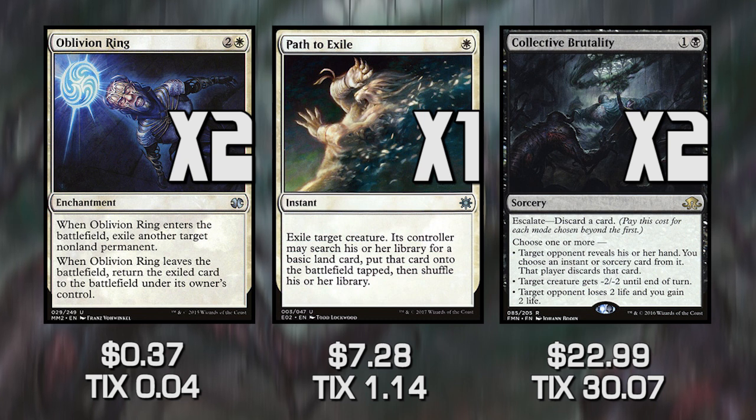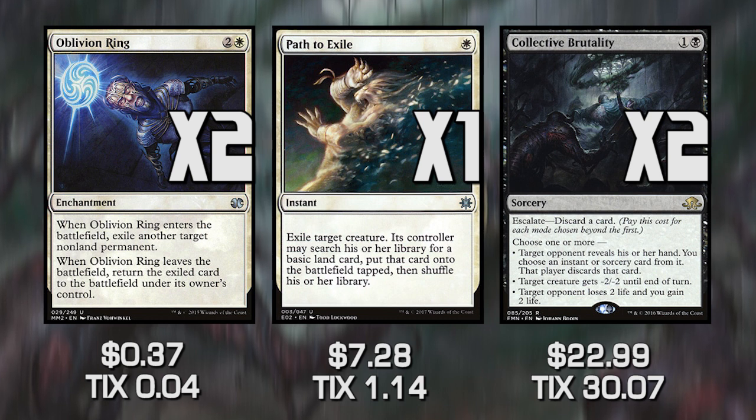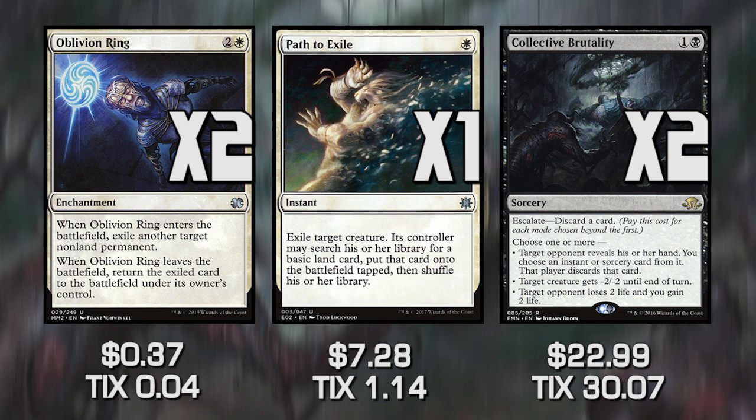Oblivion Ring allows us to get rid of big scary things off the table — Planeswalkers, for example. Collective Brutality is another form of hand disruption where we can get rid of instants and sorceries from our opponent's hand, destroy creatures, or drain our opponent. It becomes quite handy against combo decks since we can get specific cards out of their deck. Against Storm, we can also use it to kill their Goblin Electromancer.